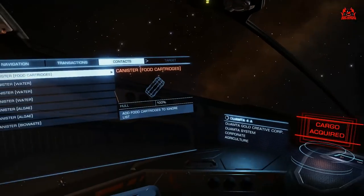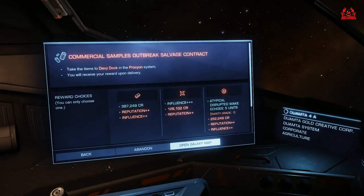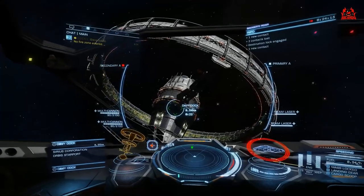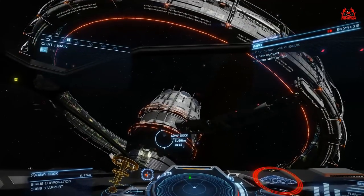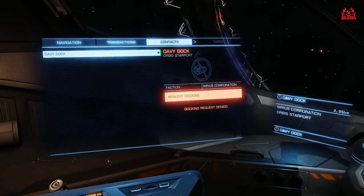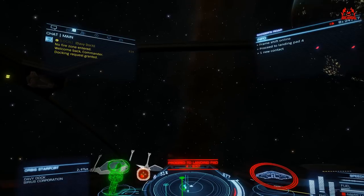With the Sirius Corporation being so close to the new player zone, it gives new players a great incentive to get into doing missions presented by nearby stations. This is how you're going to get your Trade Elite rank and how you're going to gain reputation with different systems to earn more permits.